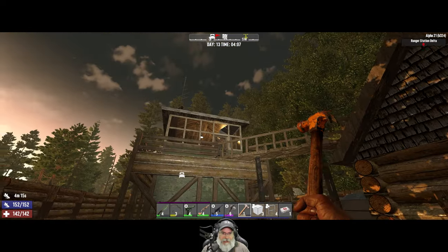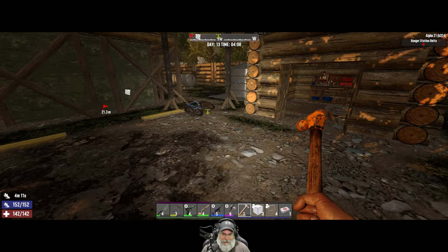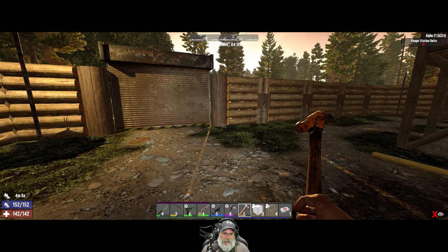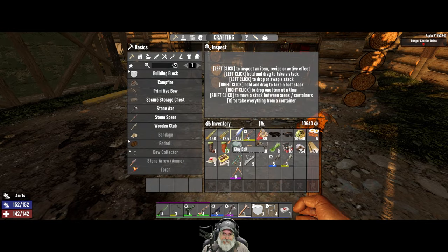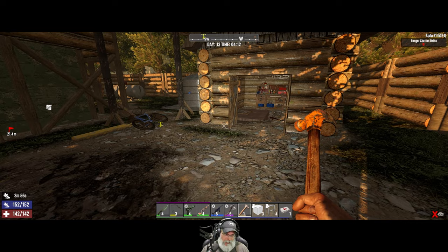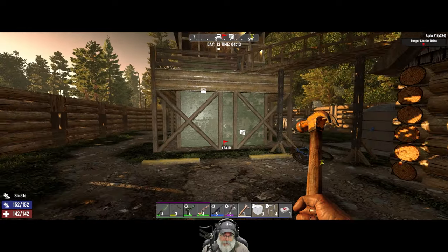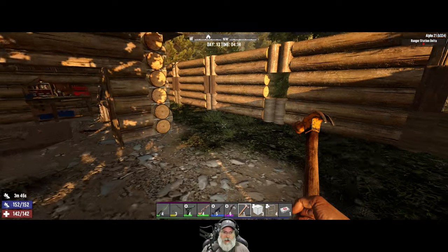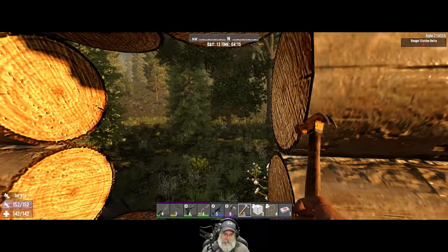Welcome back everybody to Seven Days to Die Alpha 21. I'm Old Guy Gaming and this is the Apocalypse Ranger series. In this episode we're going to do a couple things around the base - go visit the trader, do an infested quest, and figure out what we're going to do for horde night 14. We're not going to do it in this place because right before morning a wandering horde came in and we killed all of them.